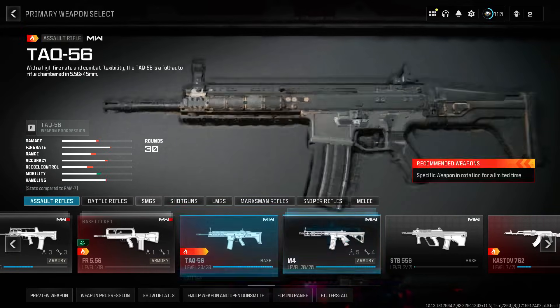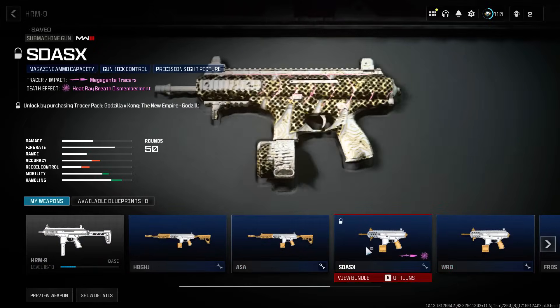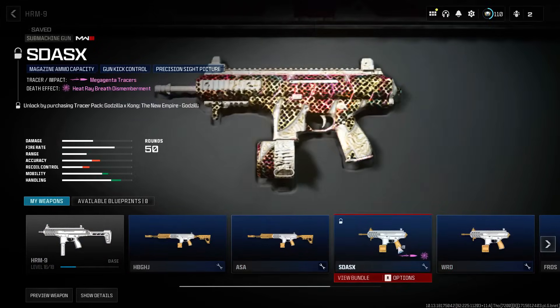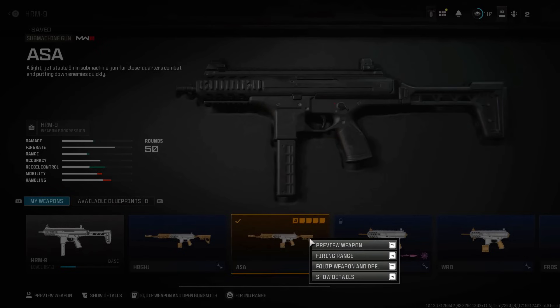Hope you guys enjoyed this video. Drop a like if you want me to find a way to get more locked store blueprints that you can get on your account and then use this glitch to use them online. If you don't have any, let me know down below and I'll try my best to find something.